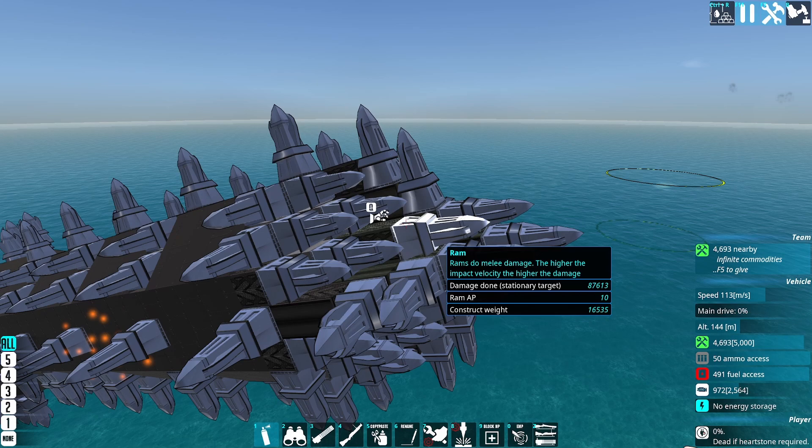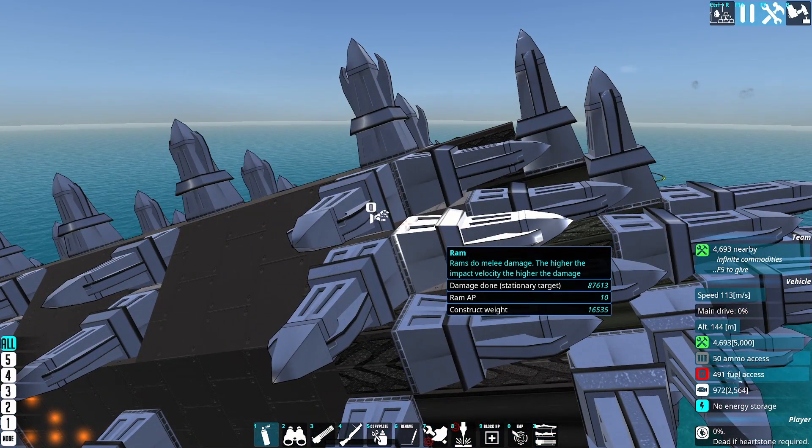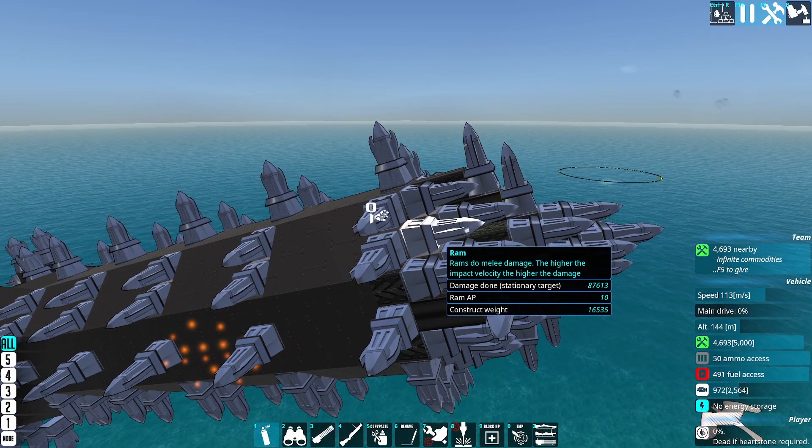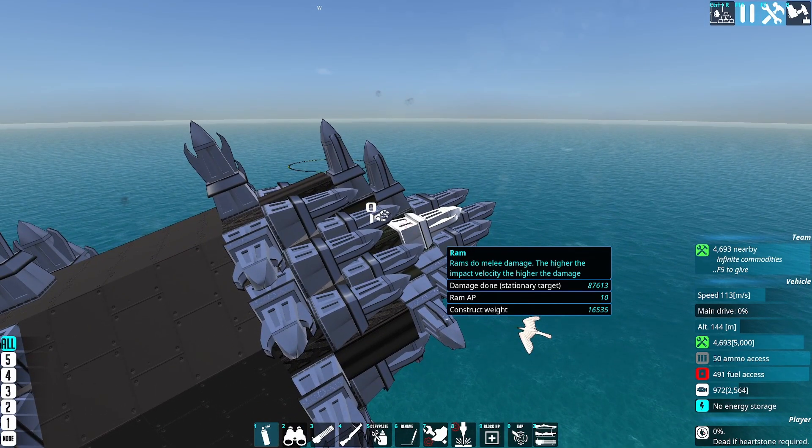Once I spawn an enemy vehicle, these rams — the spin block these rams are on — will start to spin. It spins a little more slowly than it could, because that used to be optimal. Now I think the faster you spin it, the better. They'll switch over to showing kinetic energy stored on the sub-object. For the last patch, when I did this test, it was pathetically weak because there was not enough kinetic energy stored in the sub-construct, and it was not gaining any kinetic energy from the main construct.